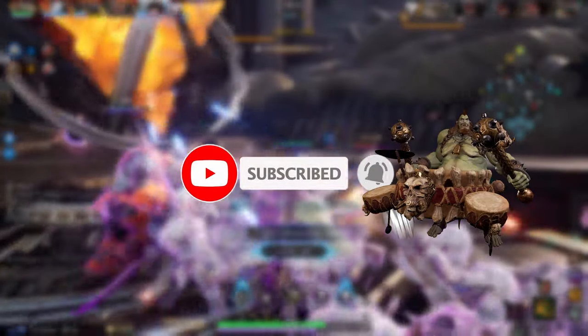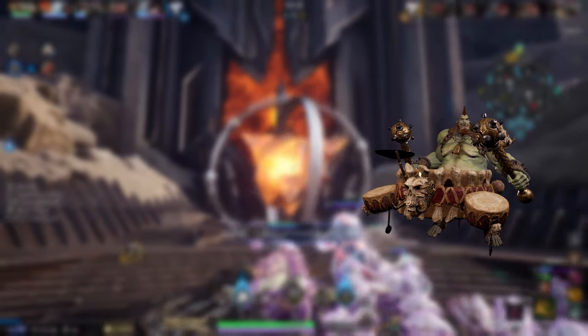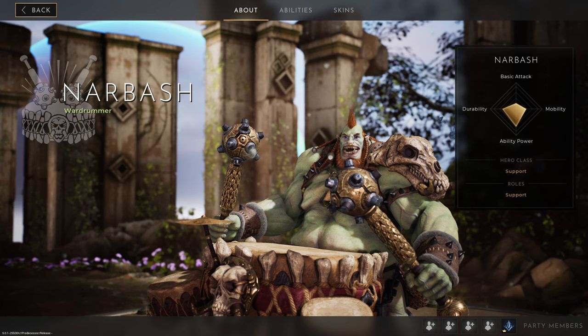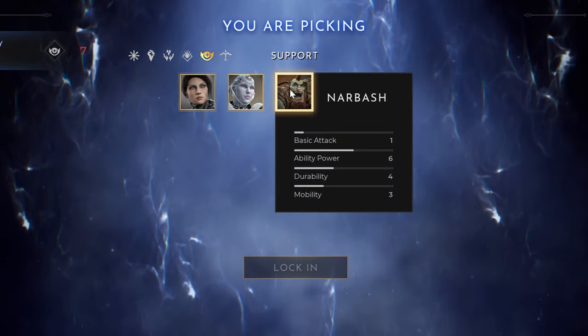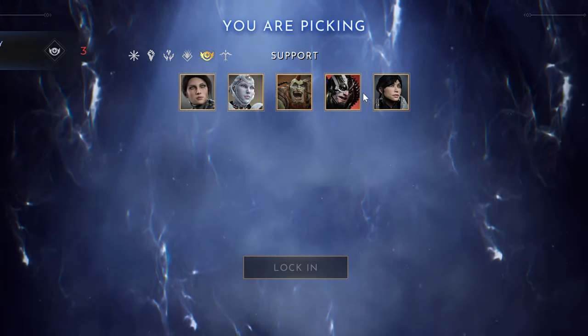Keep in mind I've made many guides and more advanced guides will follow, so make sure to subscribe if you haven't. Nurbash is a pure support character and you should treat him as such — more focused on ability power and durability. During early access we have Lieutenant Balika, Muriel, Nurbash, Richter, and Dekker as support characters, with more to come.